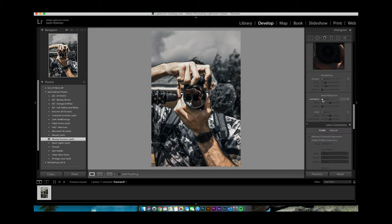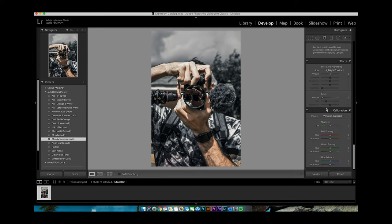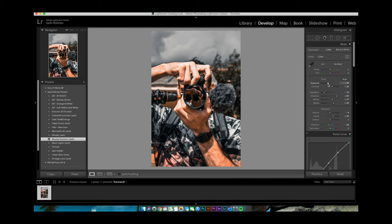Come down to the Noise Reduction tab, bring the luminance up to about 14, detail stays as it is. Then work down to the Calibration tab — this is where the colours really start to change. Bring the red primary hue all the way to 100, drop saturation just a little bit. Bring the green primary hue right up, bring up the saturation just a bit. Drop the blue hue to about 80-81 and take the saturation out a little so it's not so bright. Tweak the exposure down a bit to make it a little darker, then go to File > Export and export to your desired folder.